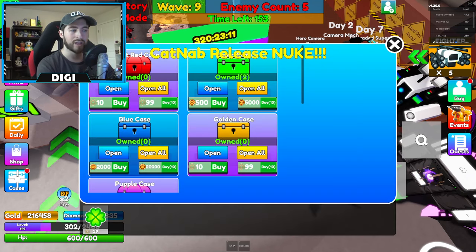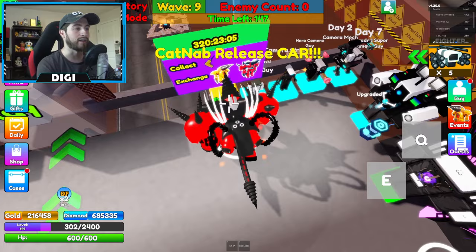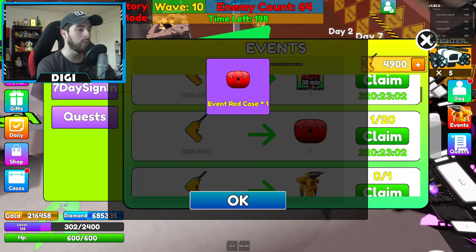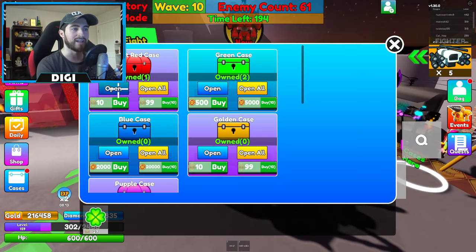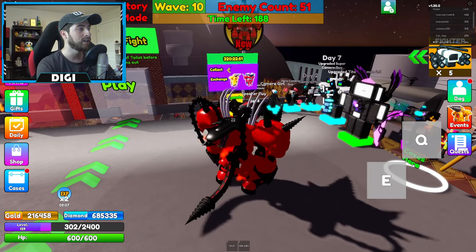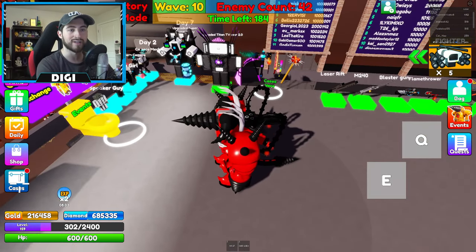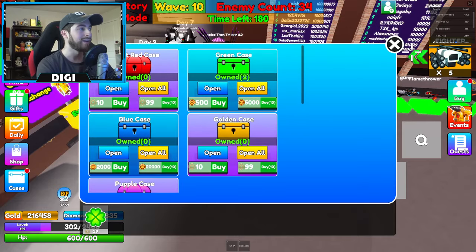Wait - that's different, that's an event red case! Let's go ahead and buy one and see what's inside. Open - okay, so it's essentially just filled with other awesome characters. That is super super cool.